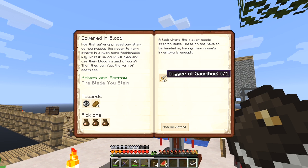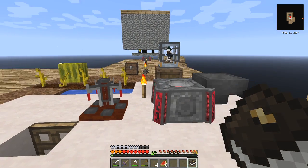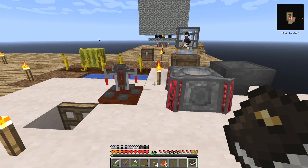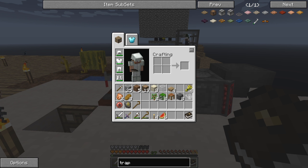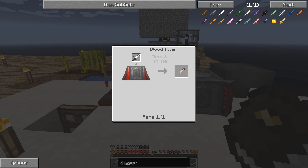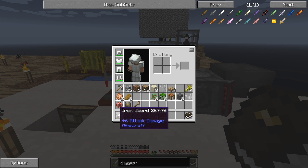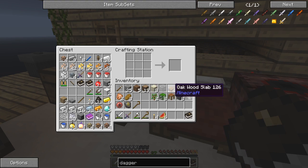What I've got to do is make a dagger of sacrifice. First is the knives and sorrows — I think I've done that one, that was the iron sword. To make the dagger of sacrifice I need to upgrade my altar. I need a tier two altar and 1000 LP in the altar, then use an iron sword — but the iron sword needs to be 100% undamaged, so this one's damaged.